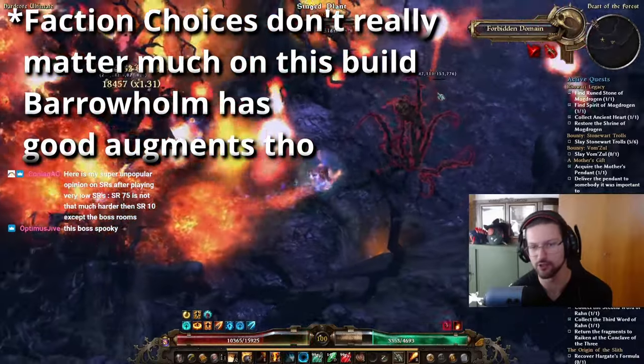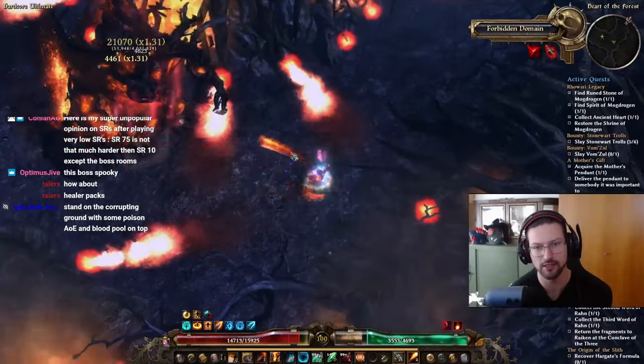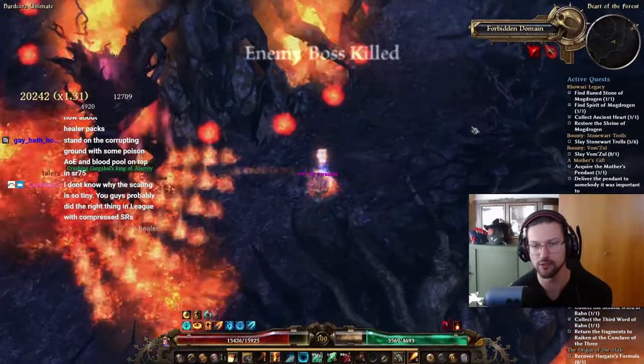Don't forget to expand the description below to check out the Grim Tools links. These links contain information on gear, skills, attributes, and devotions, so it's really all in there.